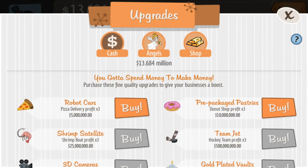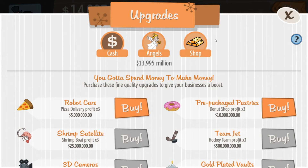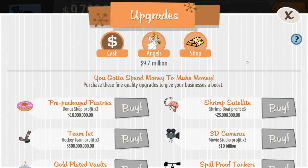I've showed you upgrades — we have cash upgrades, angel upgrades, and the shop. We're not going to spend any money on the shop, I'm going to do this straight through. Let's go ahead and get some cash upgrades.